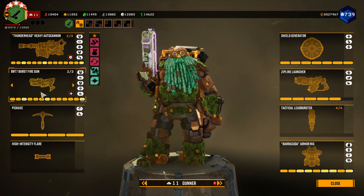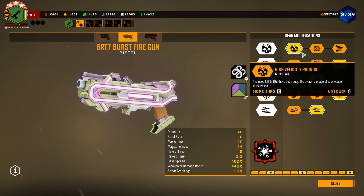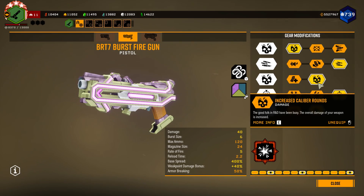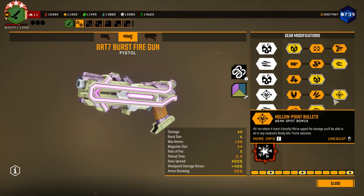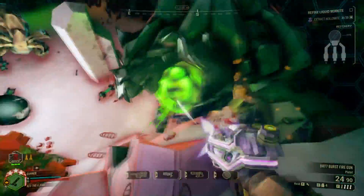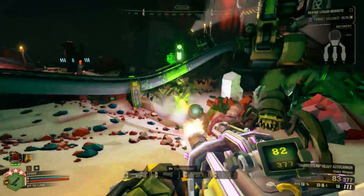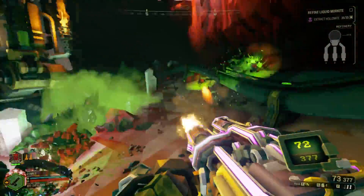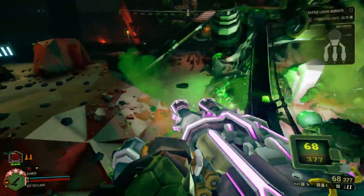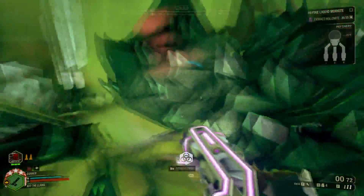Now let's move on to our secondary build, designed to quickly take out high health enemies like Praetorians and Goo Bombers: the Burt with the Lead Spray overclock. For the mods, you will want double extra damage, double improved rate of fire, and weak point damage. Since the Lead Spray overclock has such a high spread, you need to be rather close to consistently land your shots. Also, since your ammo supply is somewhat limited with this weapon, you'll want to save it for high health enemies or emergencies.